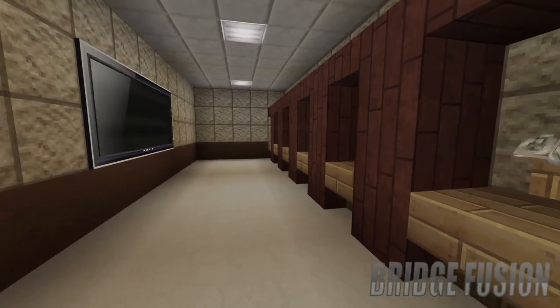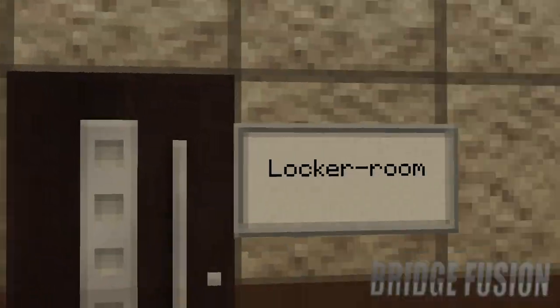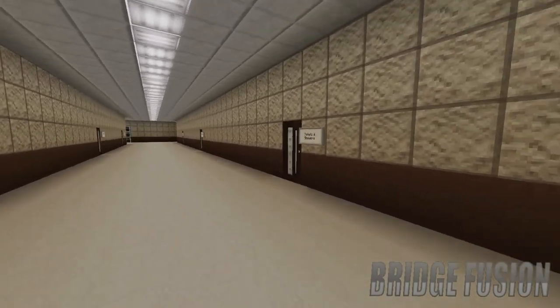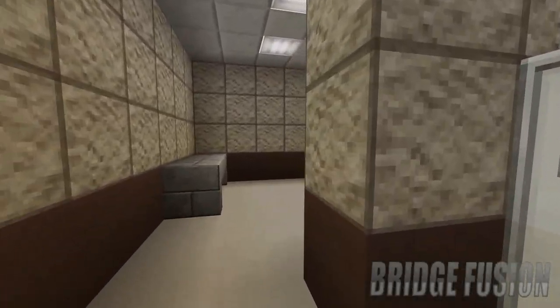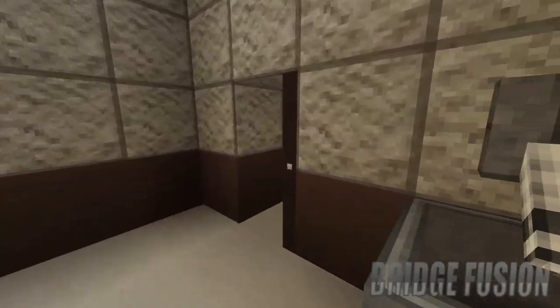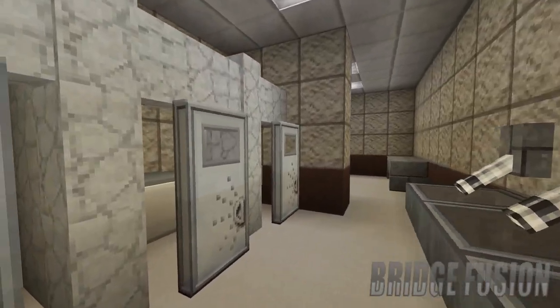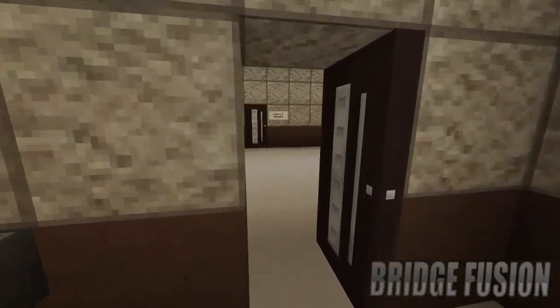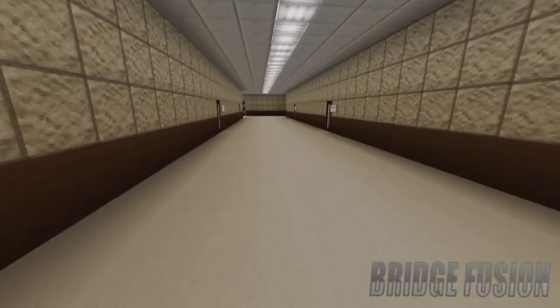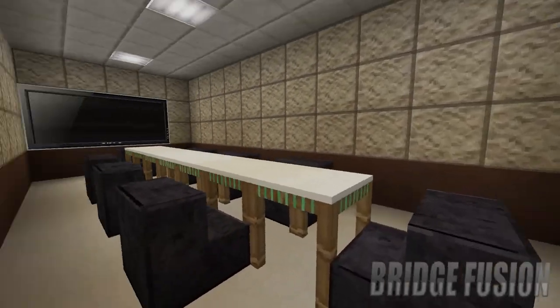We do have some bigger locker rooms just like so, and just down here as well. Then we do have the toilets and showers just right here, so you can go to the loo if needed or use the shower. We also have another set just over here which looks really cool — I do really like these designs of the toilets and showers.